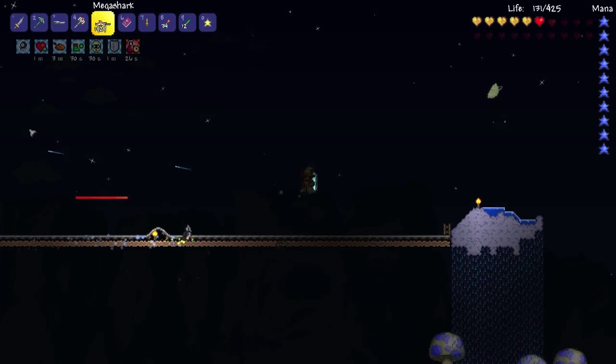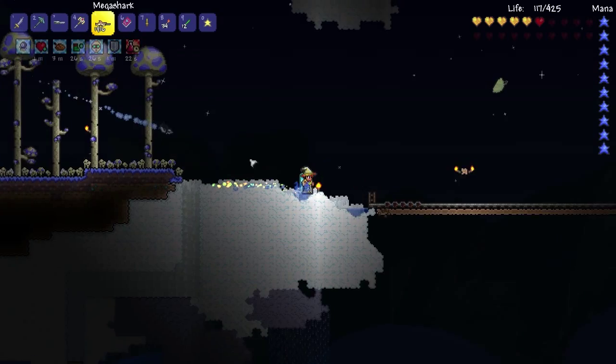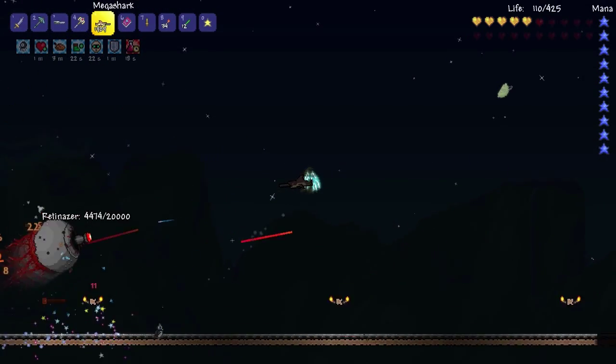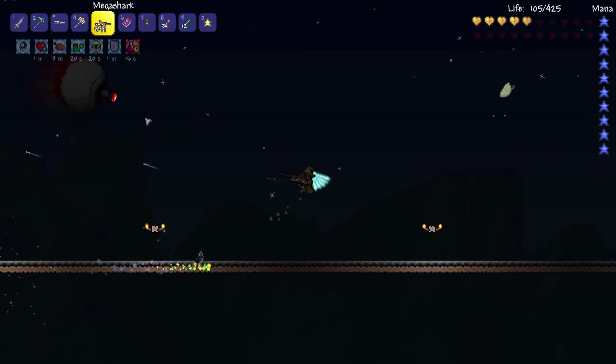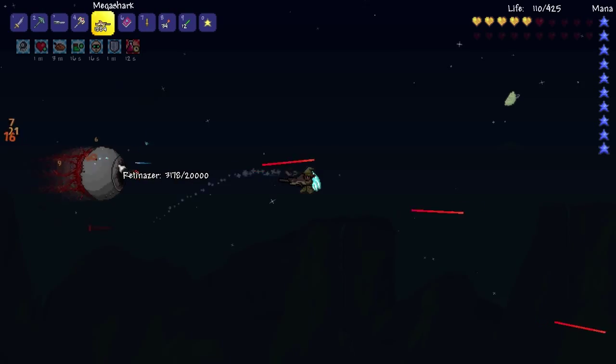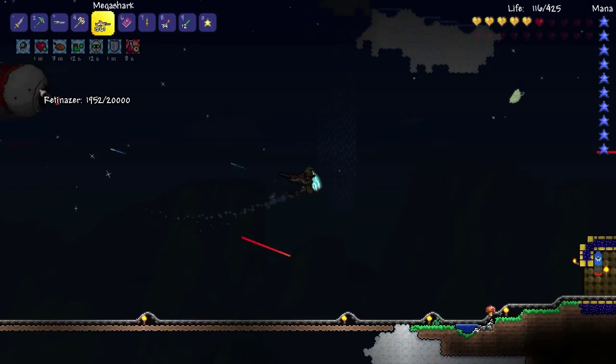We've got Retinazer to go - I feel like I'm playing some sort of MMO. He's firing red lasers; the red color means bad. It also means very fast when it comes to cars, but anyways - run, run, run! He's screwing us over currently but my bullets look epic and that is all that matters.